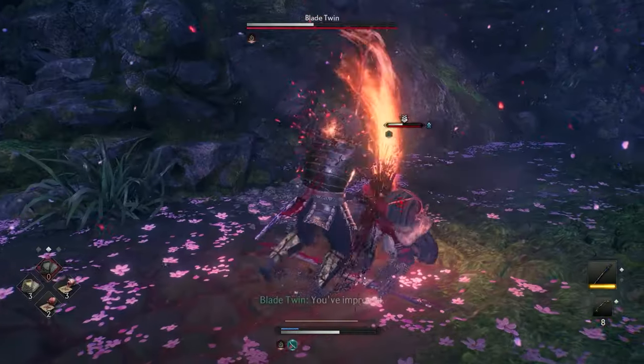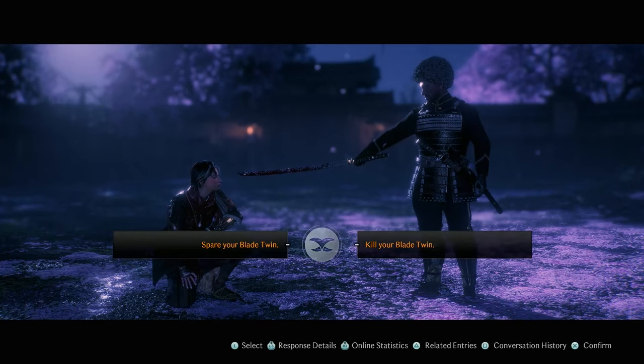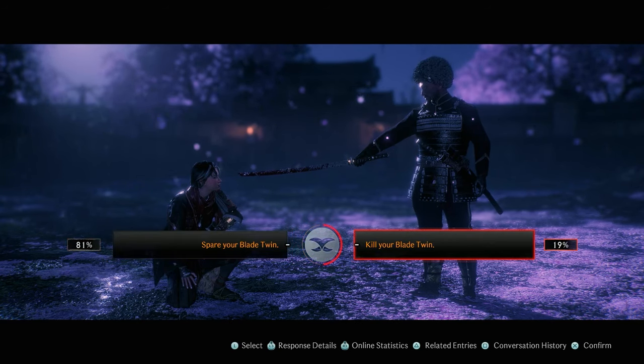The main part of the mission is fighting your blade twin. Once you fight your blade twin you'll have to make a decision whether you want to kill your blade twin or to spare them. The choices you make do affect the way that the game ends — you get a different cutscene for the choice that you make, as well as different rewards that go along with the choice.